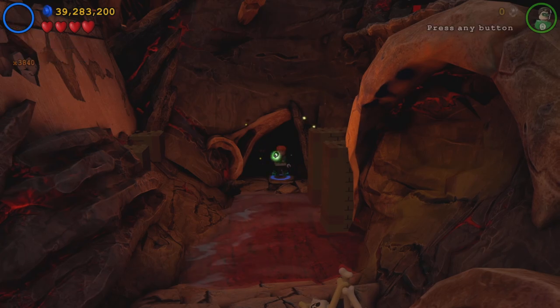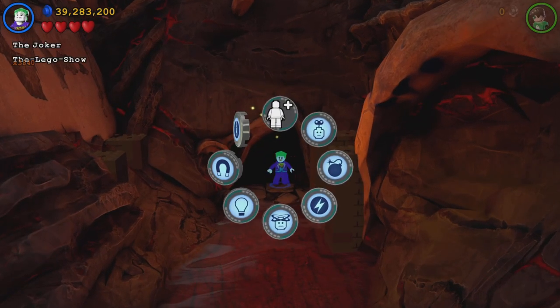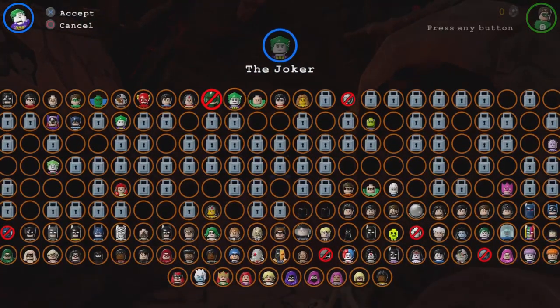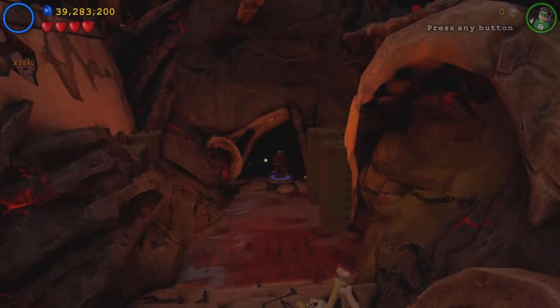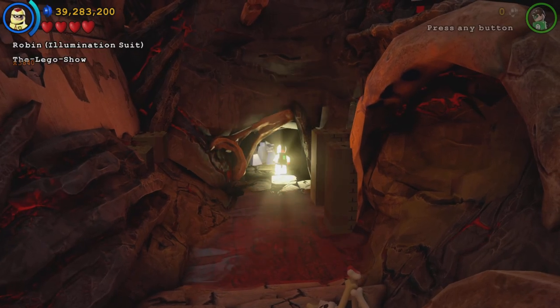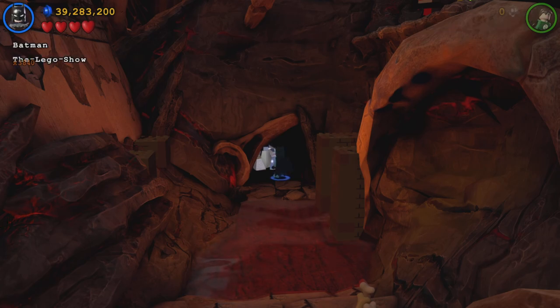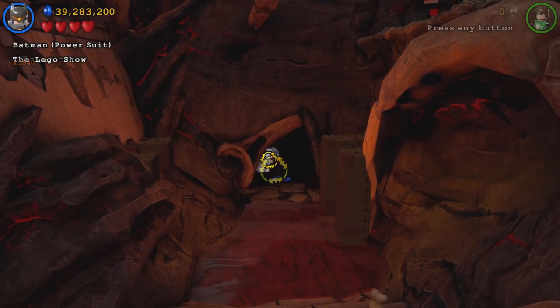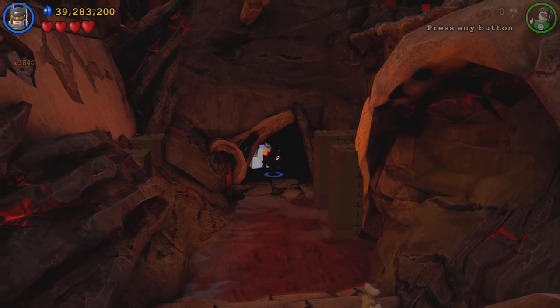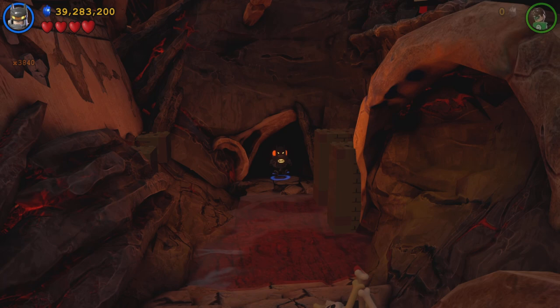We need to head down into here and then switch on over to Robin. It doesn't look like we have Robin. So let's switch to Batman. Right there. And there we are. That is it for this area, and I will see you in the next one.